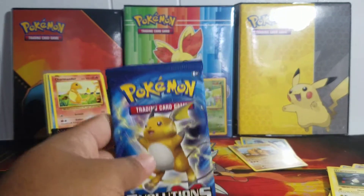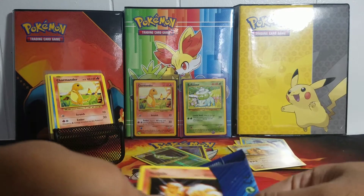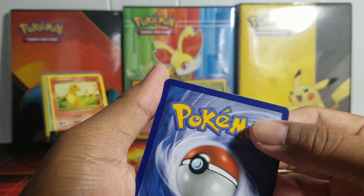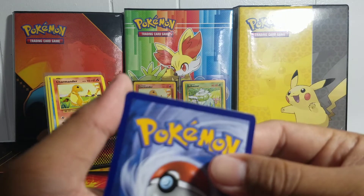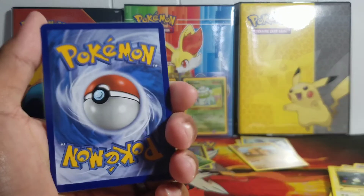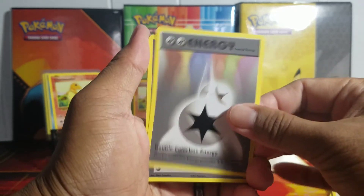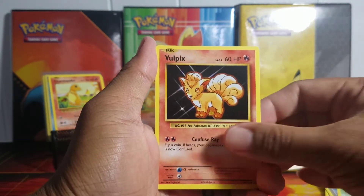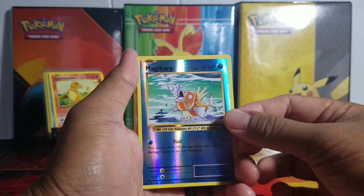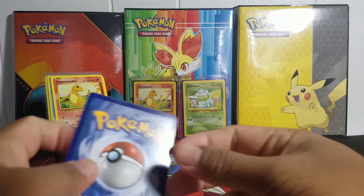Okay, so we are on our last pack. Let's hope we can get some last pack magic here. Three cards to the front — see that white line right there on top? That's the rare. Hopefully it's a good rare. DCE, Charizard Spirit Link, Kakuna, Vulpix, Energy, Magikarp, Weedle, Electabuzz, a reverse Magikarp, and the rare is — it's a water type and it's a Dewgong. So it is not a good rare.